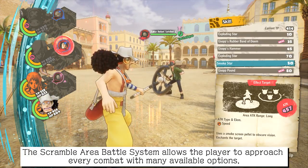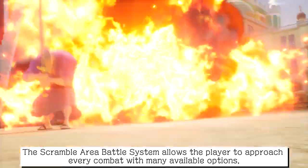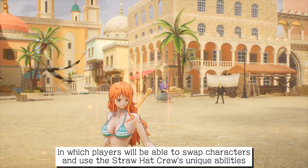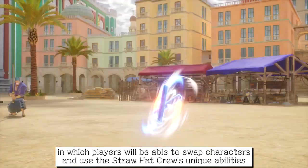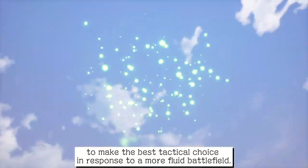The scramble area battle system allows the player to approach every combat with many available options, in which players will be able to swap characters and use the Straw Hat crew's unique abilities to make the best tactical choice in response to a more fluid battlefield.